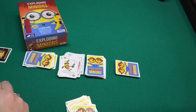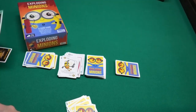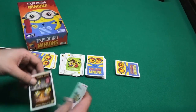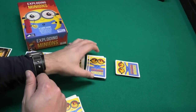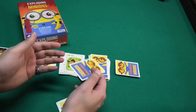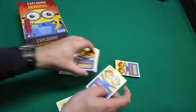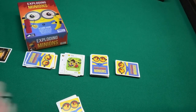When you draw an exploding minion, you are out of the game and the exploding minion is discarded — unless you have a diffuse card. Then you put the diffuse card on the discard pile and place the exploding minion back in the deck wherever you choose: on top, the bottom, the fourth position, or randomly. Make sure other players don't know where you put it — put the deck behind your back or under the table.